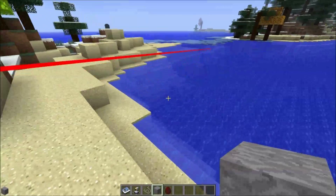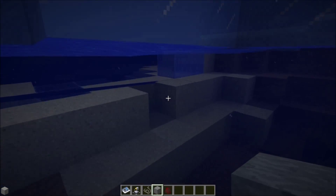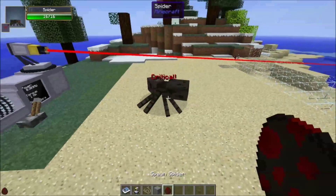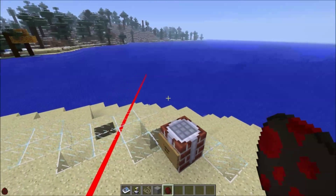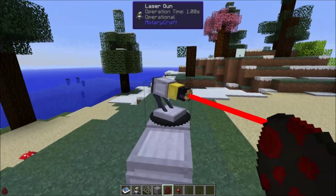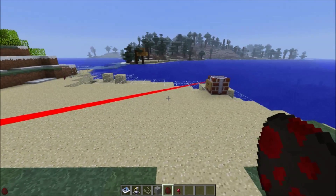It just turns the sand to glass as it goes. It pierces into the water and turns the underwater sand into glass. This thing is devastating. Imagine in a PVP situation going up against people who have built their entire base out of wood — you just place this outside their base and it lights their entire thing on fire as they walk around.